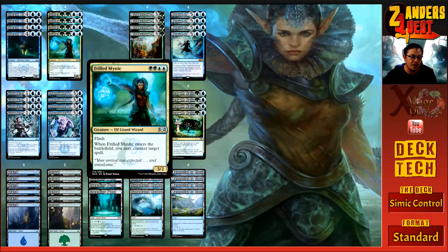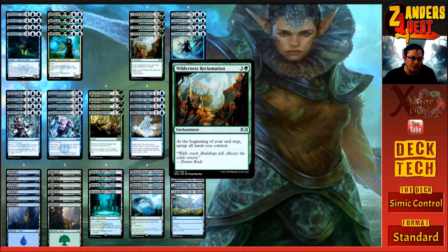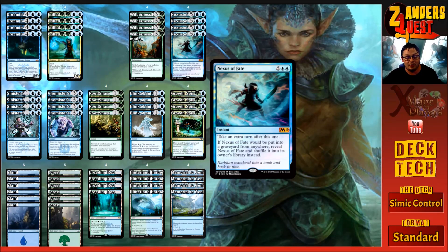We've controlled them to the point where they haven't got a board, so even the Frilled Mystic is getting in for damage. The pseudo-infinite turn loops we can get into with this deck are enabled by Wilderness Reclamation, which is why both cards are in the deck in multiples.